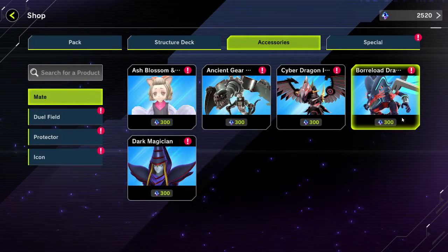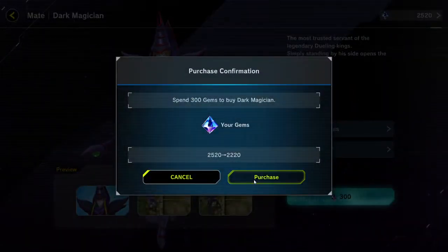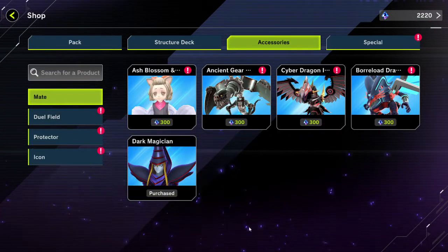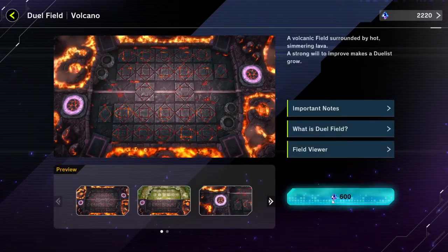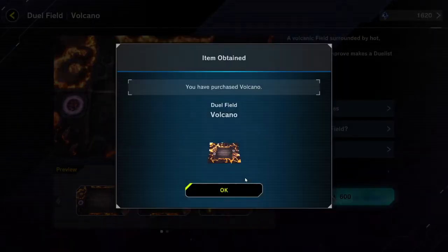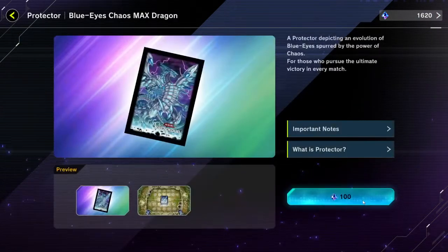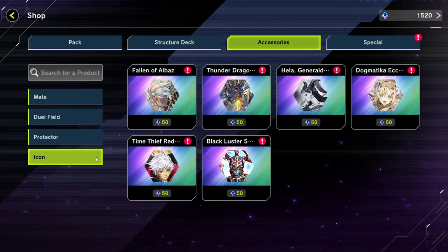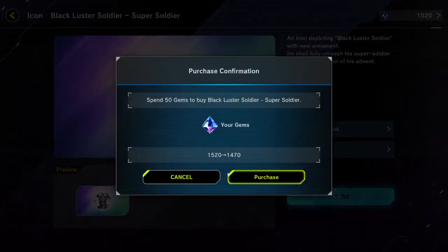I can add the Accessories. I'm going for Dark Magician, which can actually help you with your duel by giving a little encouragement. Then you've got the Pirate's Battlefield, which I love. The Protector - I'm going with Chaos Max Dragon. And for the Icon, I'm going with Black Luster, because I look so sick with that picture.